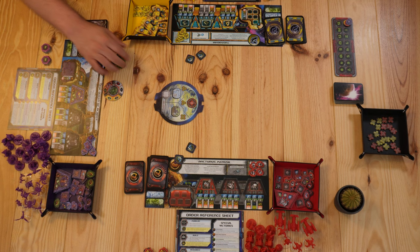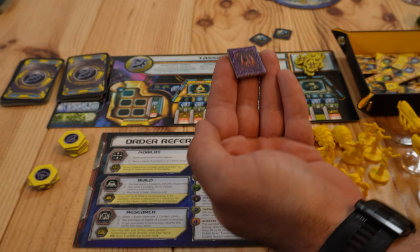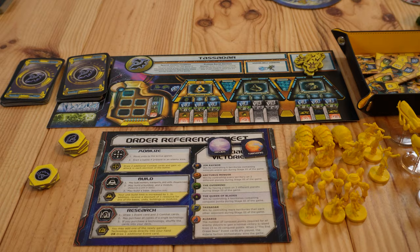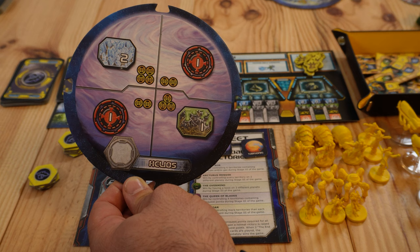Now he needs to choose whether to put his base on this planet or not — knowing that if he chooses not to, he will have to put it on the next one. Mr. Schwet decides he does want to put a base on this planet because it has some nice resources. He takes the base token and puts it in one of the areas on the planet. Then going clockwise, Tassadar will choose which of his two planets to place. Tassadar decides that Helios will be his first planet, and he can orient it in whichever way he likes as long as it connects to the first planet placed by Mr. Schwet.